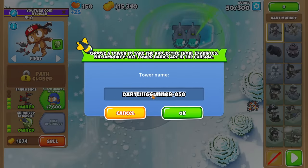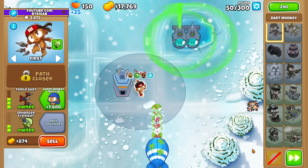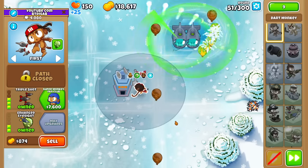Next attempt, we'll do triple shockers with balloon solver projectiles. Crossbatting matters — 5-2 makes it stronger. They should definitely beat everything, right? It doesn't shoot as fast as a solver, but we already know a solver beats these next 10 rounds, so it's a pretty safe choice. I'll admit that.